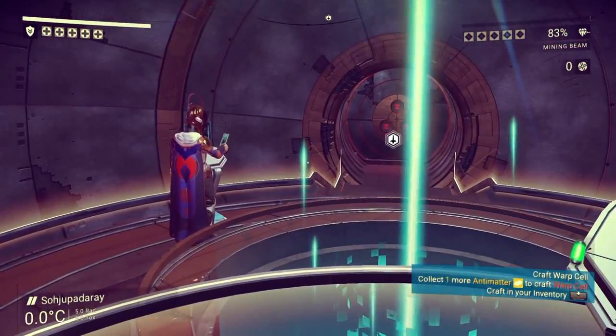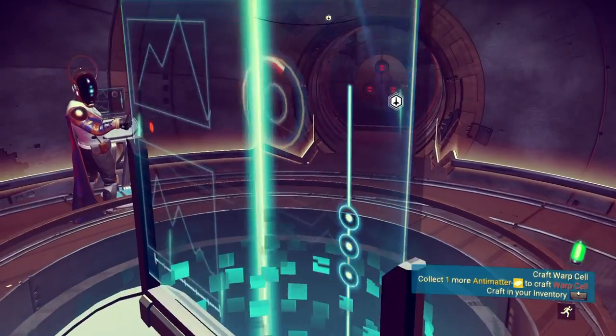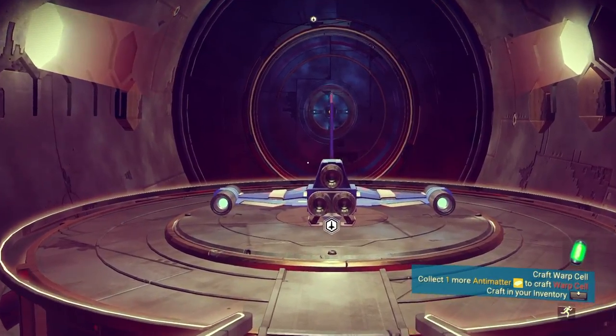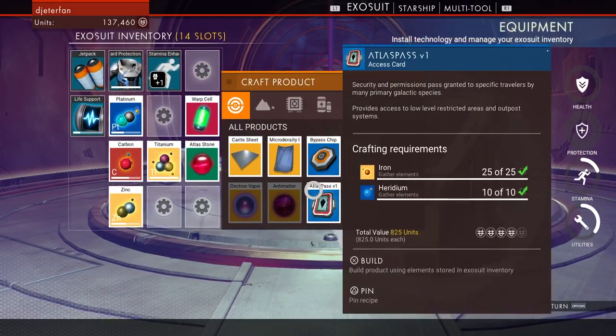Now that we finally have this Atlas Pass Version 1, let's go back to the space station and actually crack open that door, because I really want to figure out what's on the other side of that space station door. All you've got to do now is just hop back in your ship, head to the nearest space station, craft an Atlas Pass, and then we are going to break into one of those space station doors and see what kind of loot is behind it.